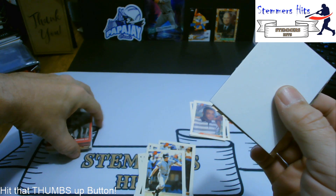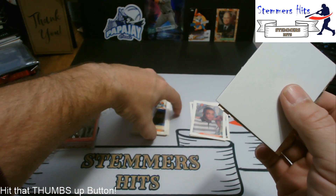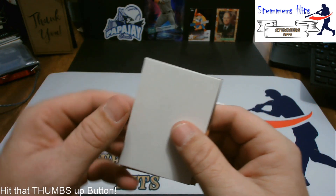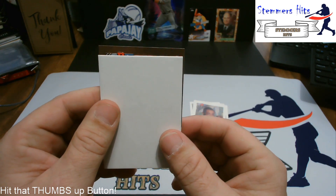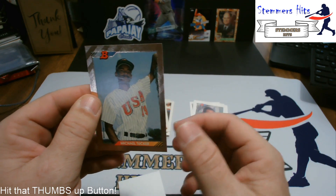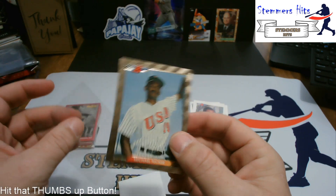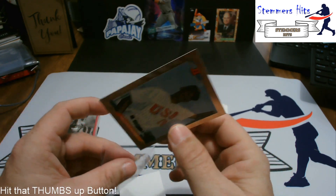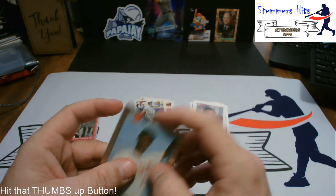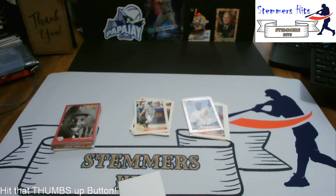Part three is going to be in a couple days. We hope that you've had fun looking for these Riveras like we have. Here we go — it's a USA card. Michael Tucker, Team USA. That's a cool card, I like that. Well, Timmy, we didn't find it on part two. Maybe we'll find it on part three.